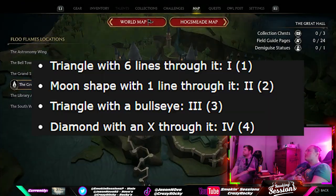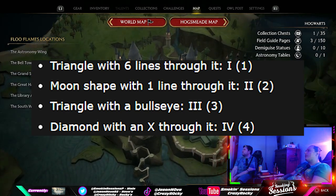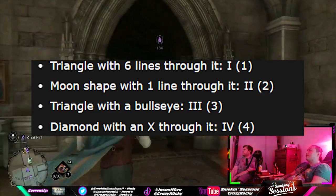The symbols with their corresponding numbers are: the triangle with lines is number one, the crescent moon is number two, the triangle with the circle is number three, and the diamond with the X is number four.